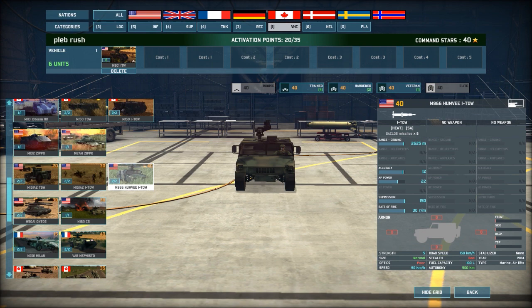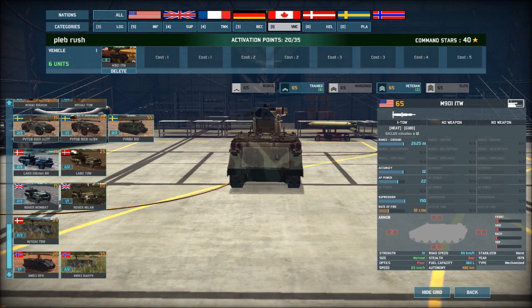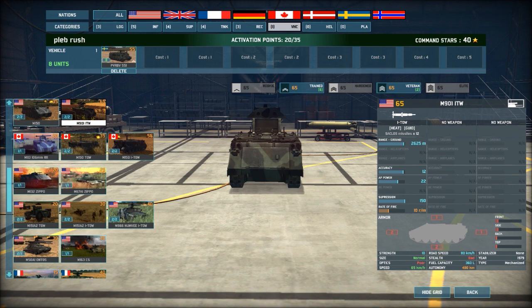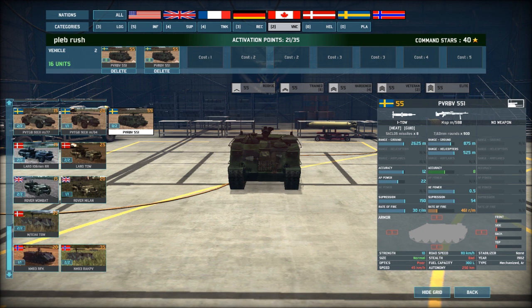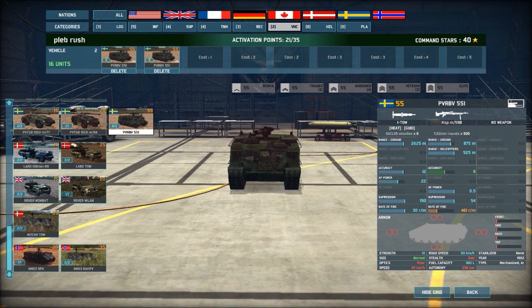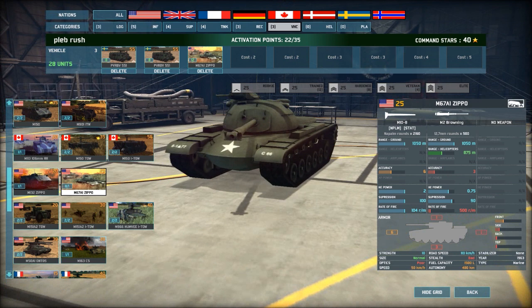I might go with the Humvee TOW, but you only get 4 of them. Just go for more Itos if you can. The Swedish have a PVRBV551 — only 8 missiles, but you get 8 of them with good accuracy and a machine gun. I'm putting in 2 of those. After reading that comment on my video, I realized I need more AT. I'm going to go with the napalm tank as well — a flamethrower tank, because infantry sucking in the trees now. The M60 — you get 12 of them.